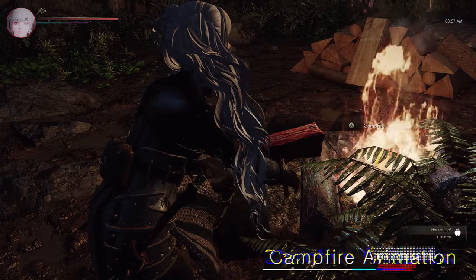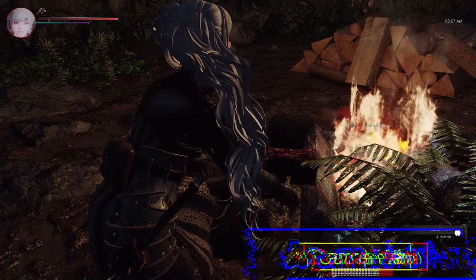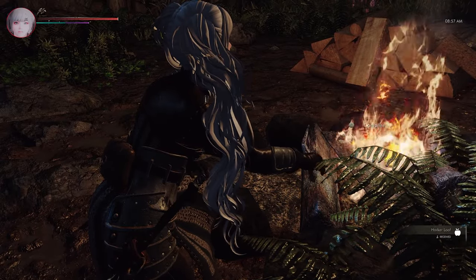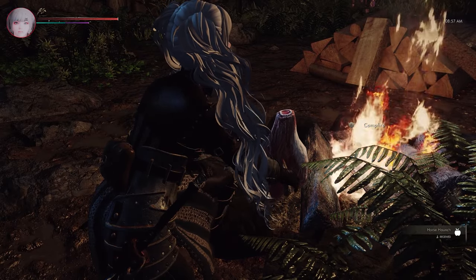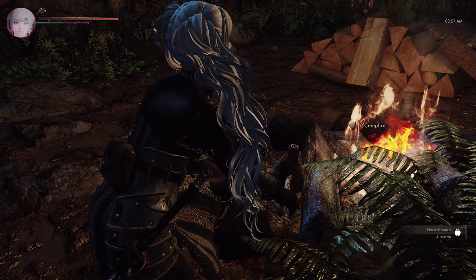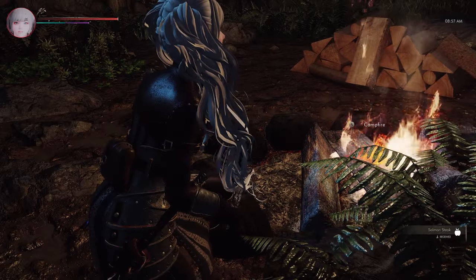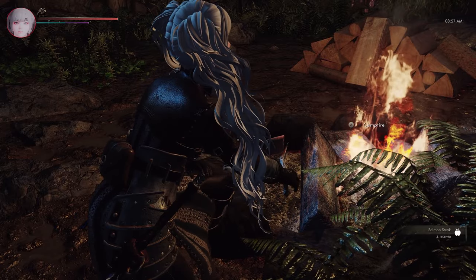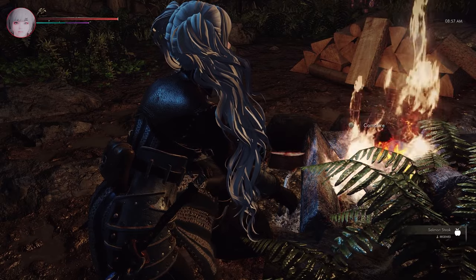Next up is Campfire Animations. This mod adds animations when interacting with the Campfire Complete camping system. For instance, when grilling meat over the campfire, an animation displays the meat being skewered on a real stick and cooked. As raw meat turns into cooked meat, the object changes to that of actual cooked meat. Since objects corresponding to each type of food are displayed, it enhances the immersion as if the character is truly cooking food over the campfire.